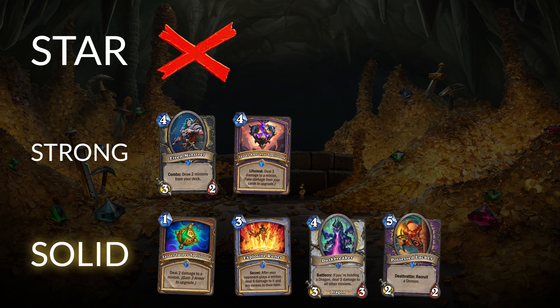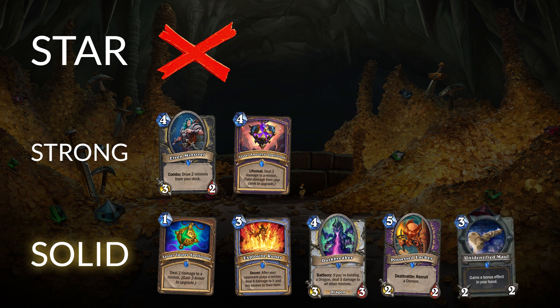Similarly, the next card — Possessed Lackey — is another one that's clearly fantastic right now in a tier one deck, but again has risk. Possessed Lackey might not always be good; it's probably solid as long as Voidlord is around, so as long as they're both in standard format. But if Cube Lock shifts or the meta goes into a silence-heavy mode, Possessed Lackey could lose a lot of momentum. So not a tier two craft, even though it's part of a really strong deck. And then finally, the Unidentified Maul for Paladin — great in Aggro Paladin, but it lacks utility in more mid-range or control Paladin decks because you're less likely to have minions on board. Since it's really a single archetype card, it's still just a tier three craft, although clearly a great addition to your collection.